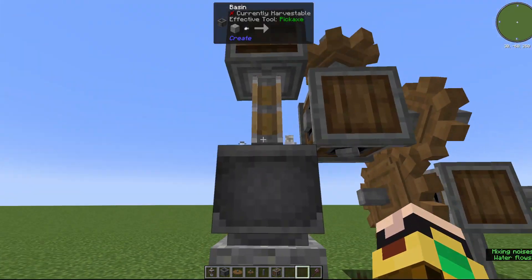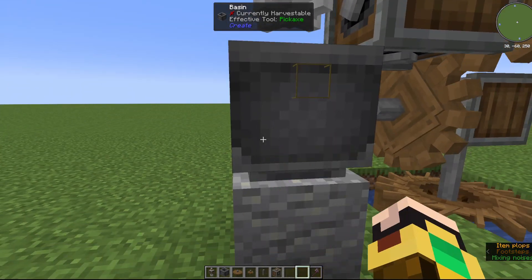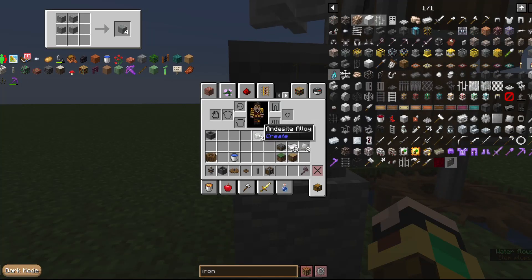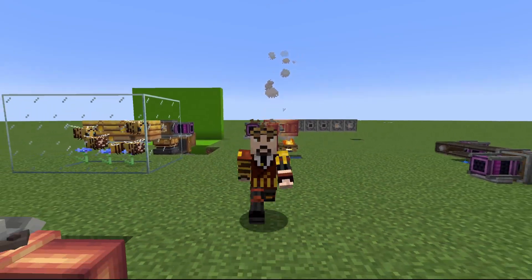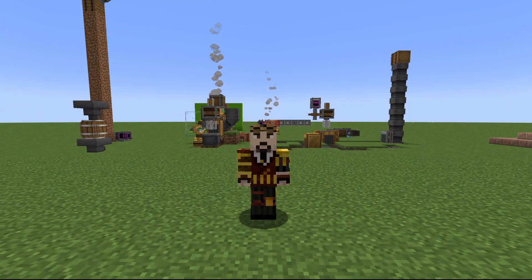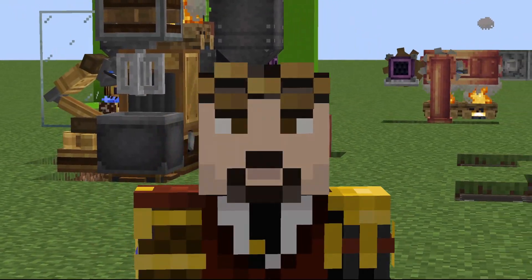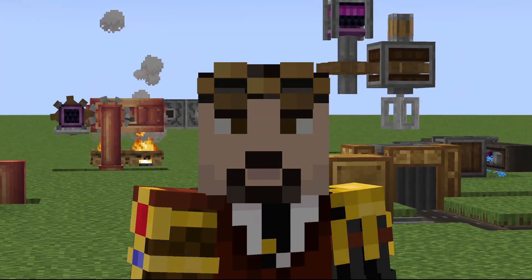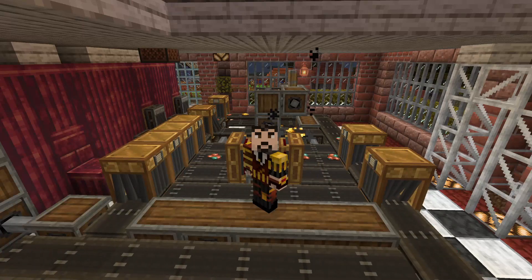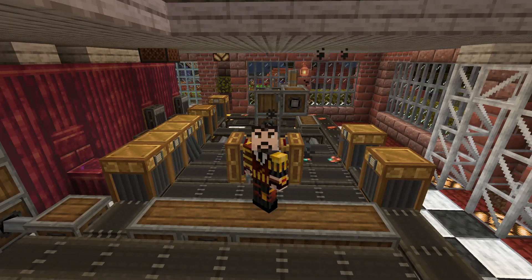These are the basic first steps you should take to start using Create in your playthroughs. The start of Create can feel very tedious, as you have to craft a lot of little things like shafts and cogs manually, and figure out the puzzles of how to connect power and rotation the right way. But the more you start to automate processes, the more you start to understand the concepts, and the sooner you can start putting together assembly lines and having lots of fun with the mod.